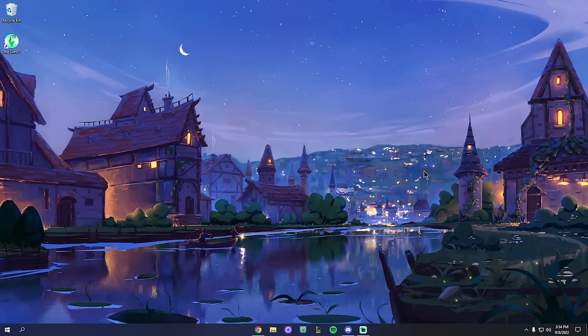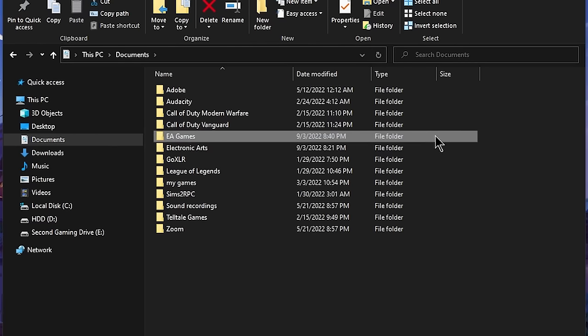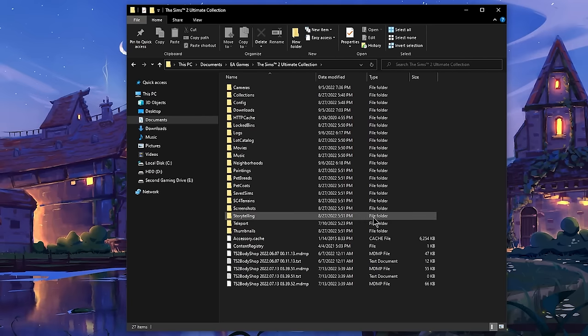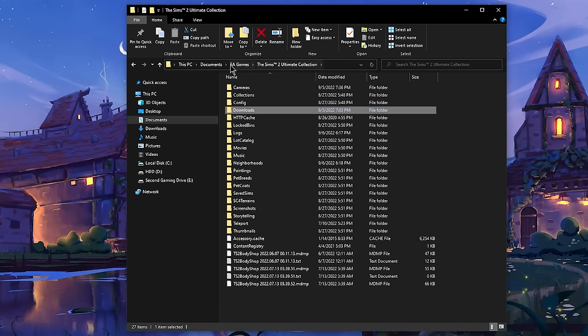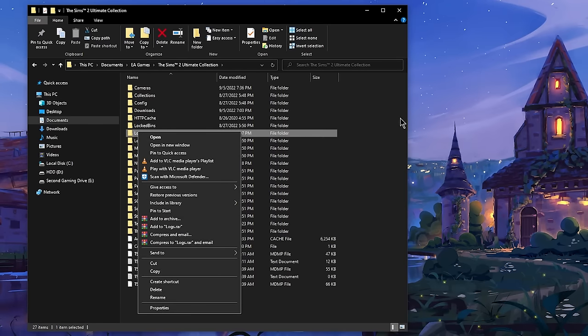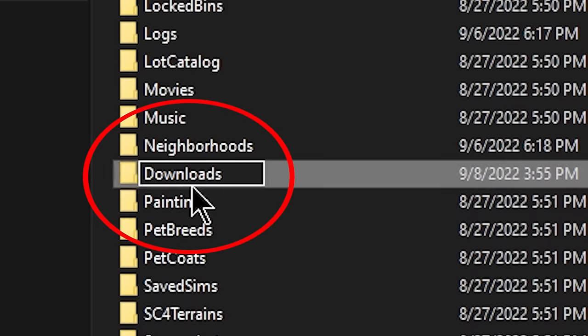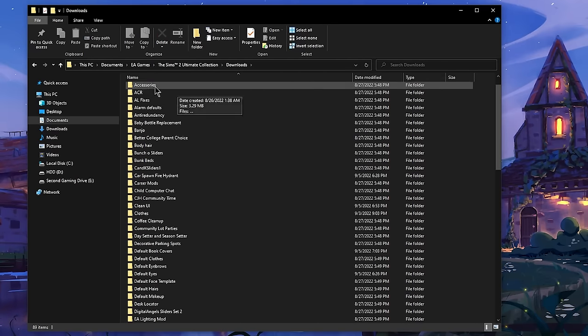The first thing you want to do is go to your Documents folder, where you'll have a folder called EA Games. Inside EA Games, if this is a fresh install, you'll have one folder called The Sims 2 Ultimate Collection. Open it. You may not have a Downloads folder — if you don't, click on blank space, hit New Folder, and name it Downloads with a capital D. Once you have that, you now have the ability to install mods for the Sims 2.